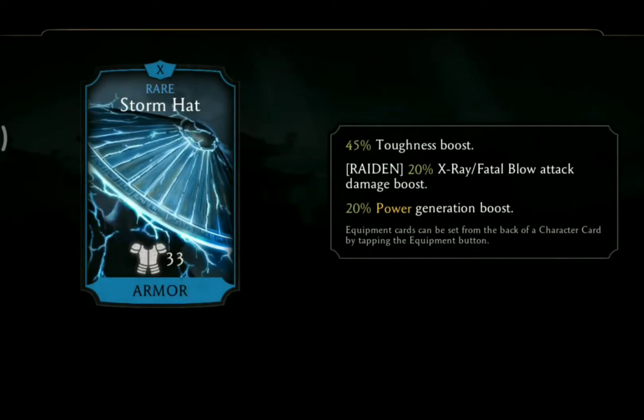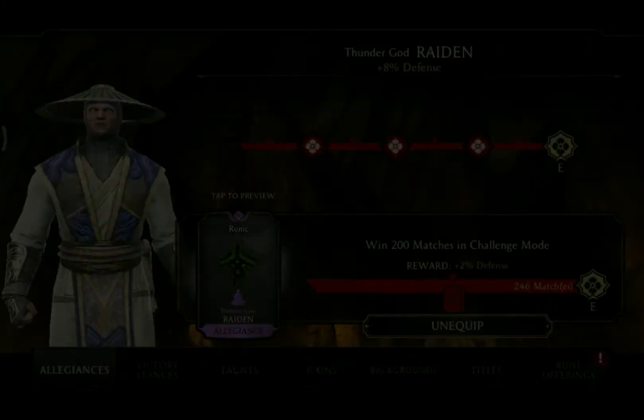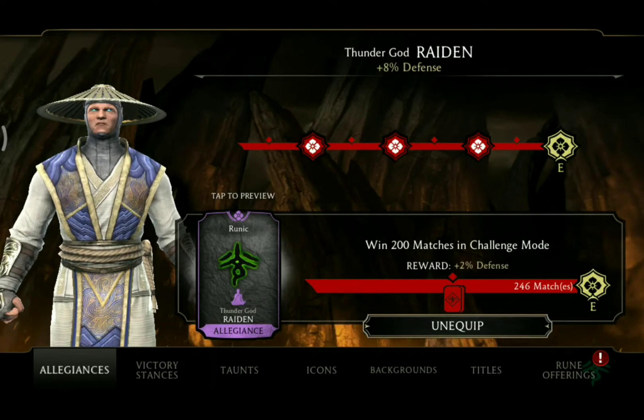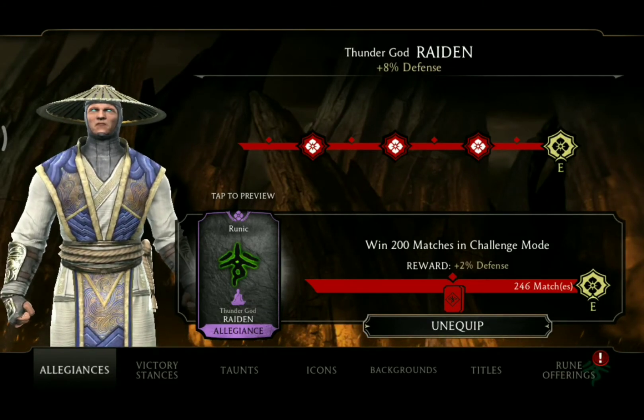Raiden's gear piece is the Storm Hat and it gives you a 45% Toughness boost, 20% X-Ray slash Fatal Blow attack damage boost which is for Raiden characters only, and 20% Power generation boost. In terms of his feats of strength, he will have to win 200 matches in challenge mode to unlock his rune.